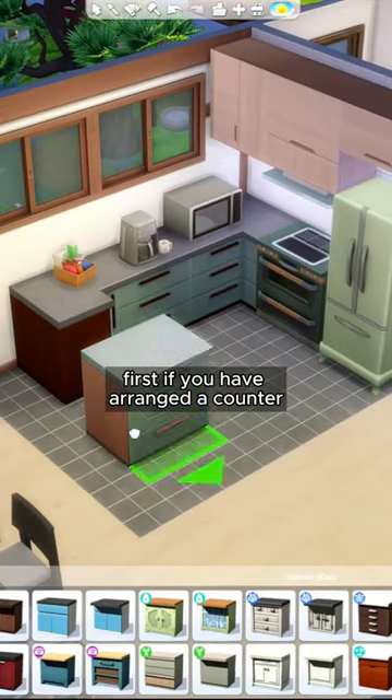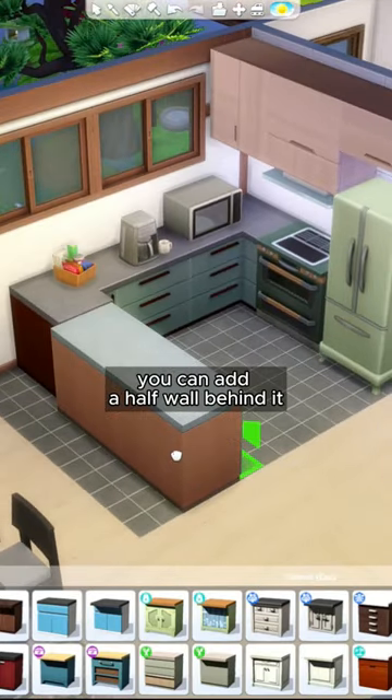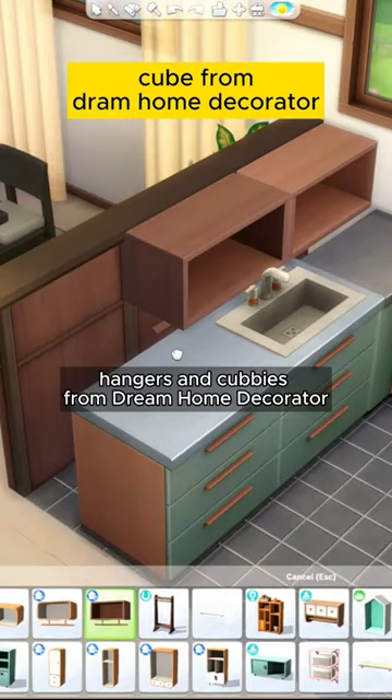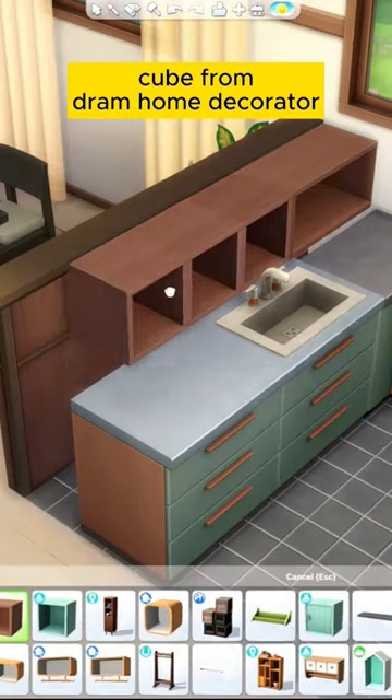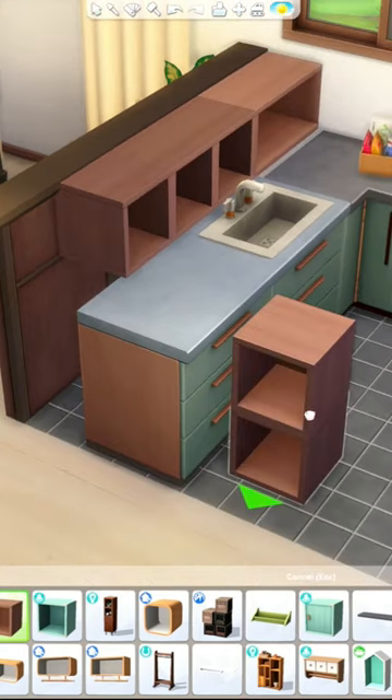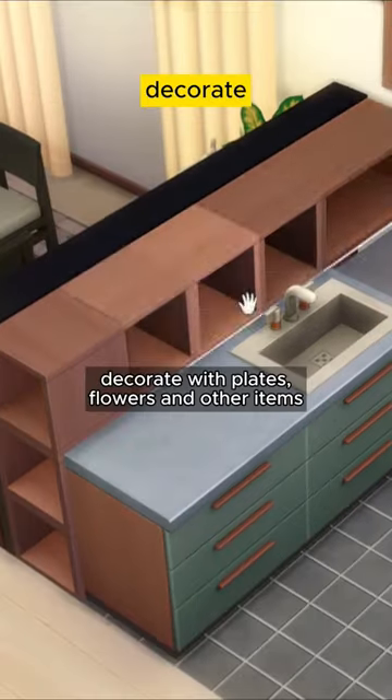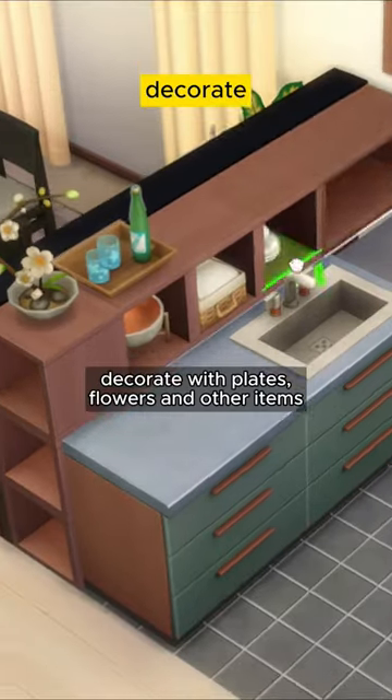Counter Ideas in Sims 4: First, if you have arranged a counter, you can add a half wall behind it. Then add clothes hangers and cubbies from Dream Home Decorator. Decorate with plates, flowers, and other items.